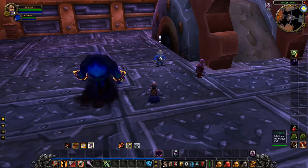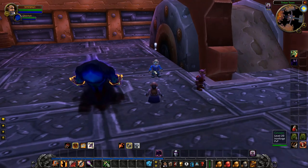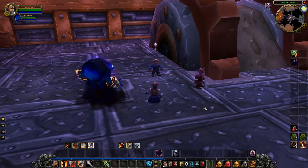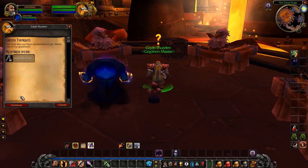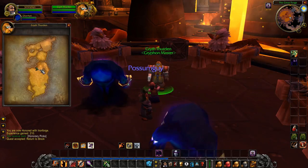We are here in Tinkertown, and there's this gnome here. Unfortunately, we're not high level enough yet to pick up this quest — it's called Find Bingles and it requires level 12. We're level 11 now, so we'll come back later to pick it up. We're back at the Griffon Master — talk to him, hand in the quest, accept the follow-up quest, and then buy yourself a ride back to Thelzamar.